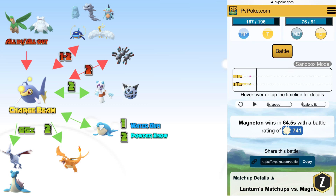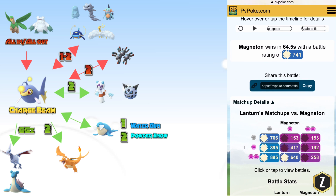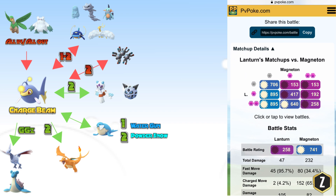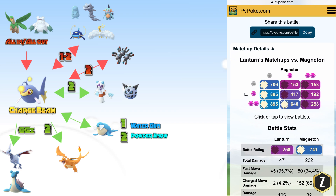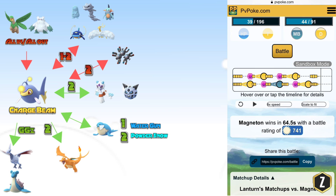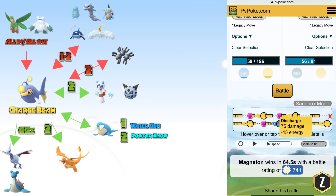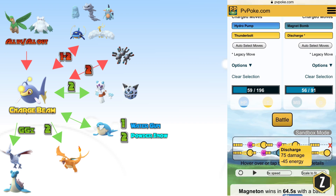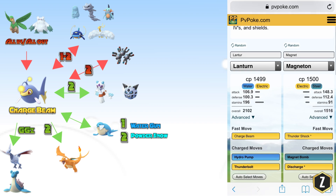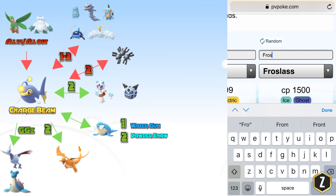Moving over to Magneton — the difference between Magneton with Water Gun versus Charge Beam is huge, so take notes. With Charge Beam Lantern versus Magneton, you can win if Magneton doesn't shield at all, which is huge because you can get that Hydro Pump off. But if you go 2-2 you'll lose pretty badly because he's going to be spamming so many Discharges eating away at you — 75 damage to your health. Aim to land that Hydro Pump; if they don't block it, you've basically won that fight.